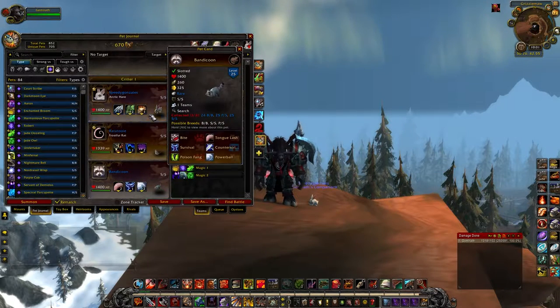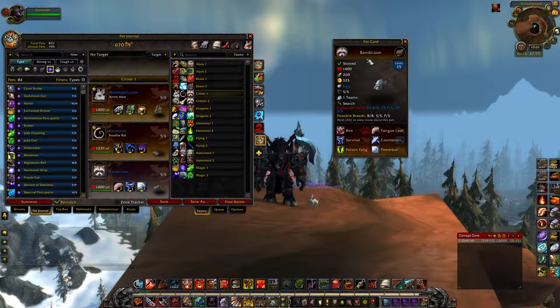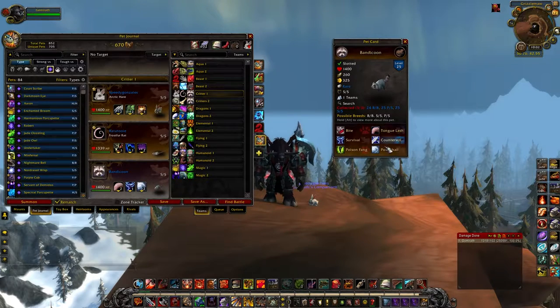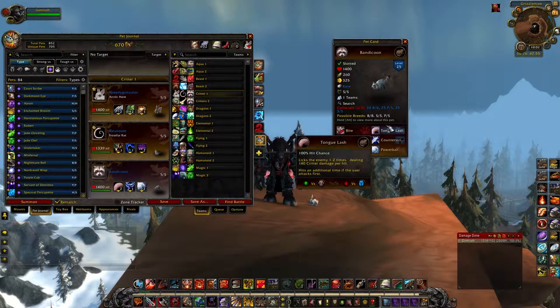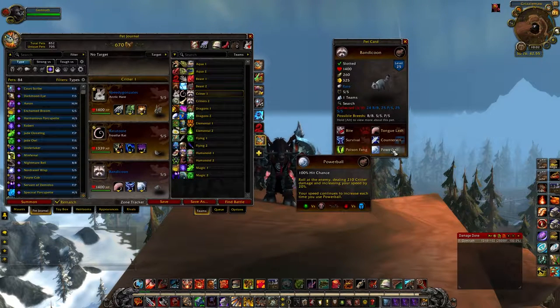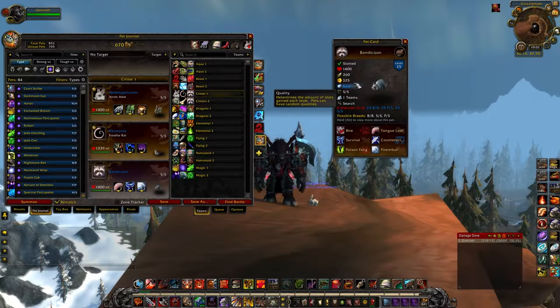This next one caught me off guard in a PvP match — holy cow, he did some serious work. This is a Bandicoon. What makes the Bandicoon really powerful is this moveset right here. Tongue Lash does an additional attack if it goes first. This guy already has 325 speed, but if he Power Balls once or twice he will be faster even than Flying type pets who are above 50% health, because it increases your speed by 20%. 20% of 325 is roughly 65 speed, so using Power Ball once would put you at 390 speed.